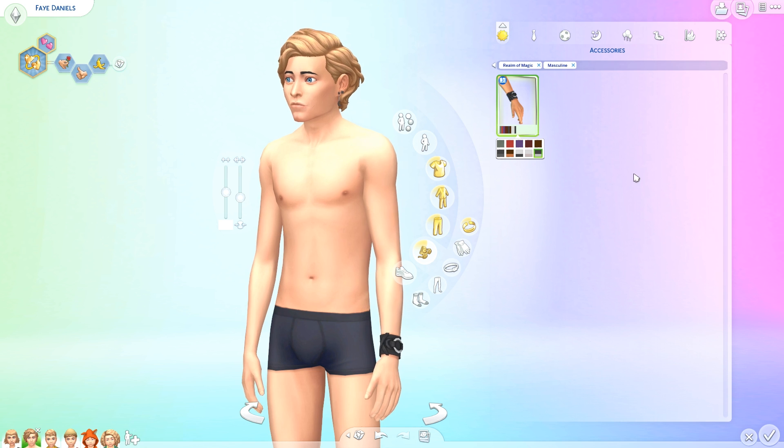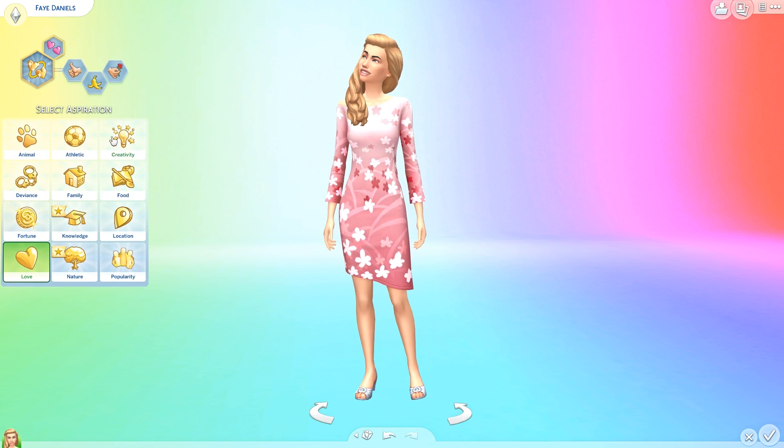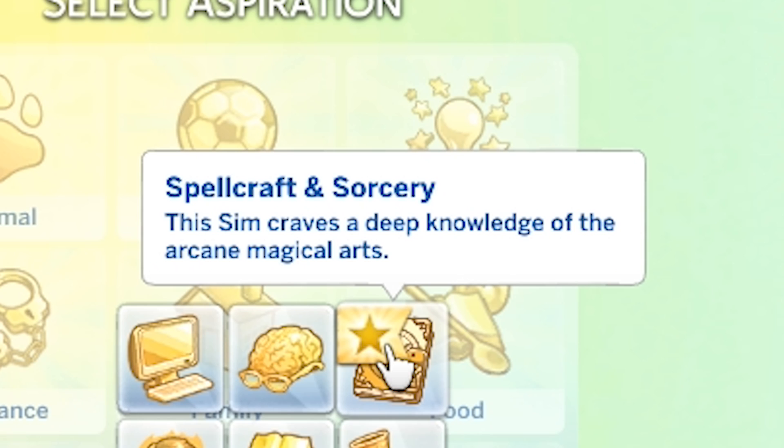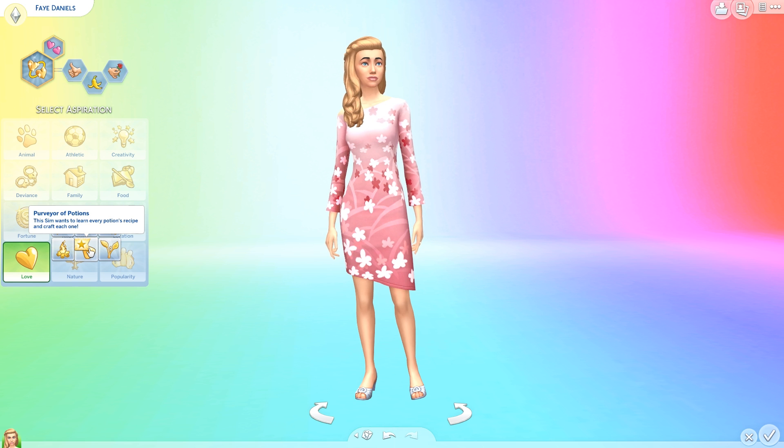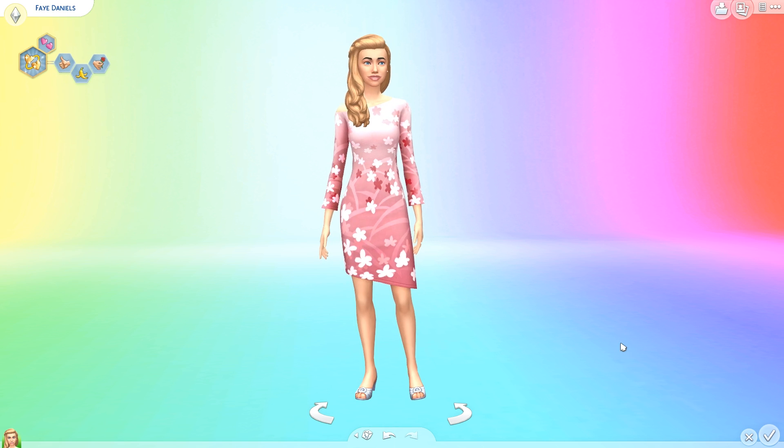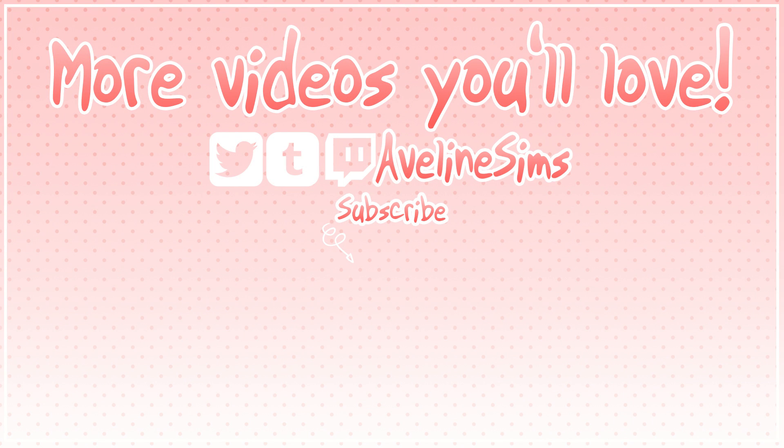We also got two new aspirations. The first one can be found under Knowledge and it's called Spellcraft and Sorcery — it says 'this sim craves a deep knowledge of the arcane magical arts,' so it's probably got something to do with learning all different kinds of spells. The other one is under Nature aspirations and it's called Purveyor of Potions — the description says 'this sim wants to learn every potions recipe and craft each one,' so it's kind of like a potions collector. That's all for today — let me know what you think, like and subscribe if you enjoyed, and I'll see you in the next one!